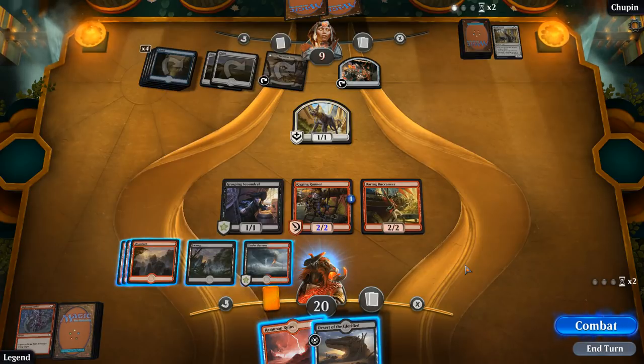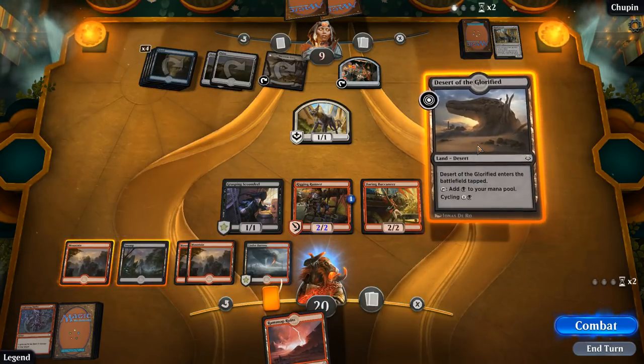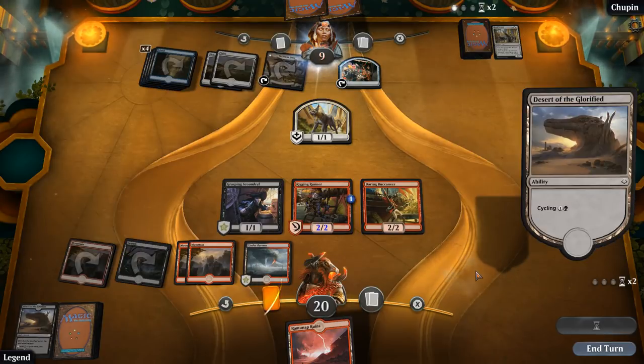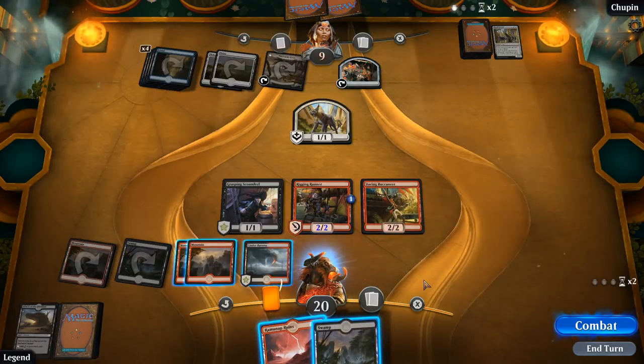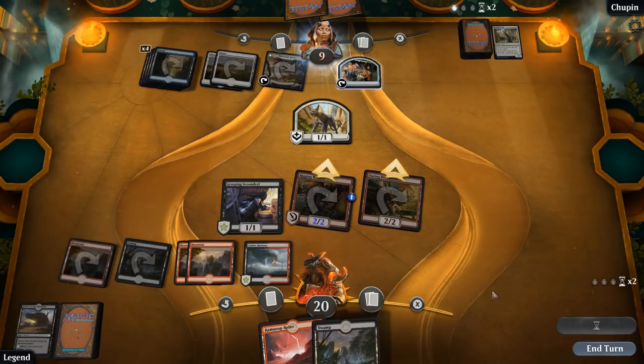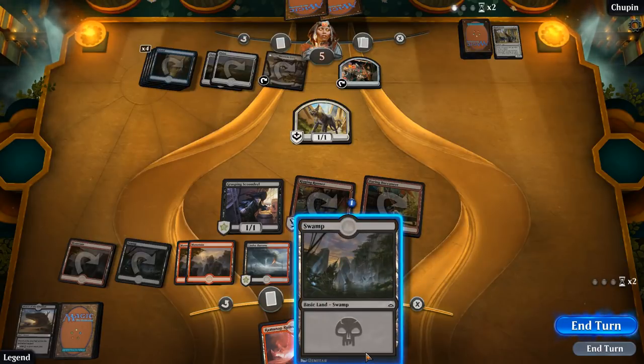That's also pretty effective — opponent is now back up to nine. Kind of got punished there for not playing out the Ramina Ruins. Can attack for four, and the question is do we play out the desert or do we cycle it — I think we cycle this actually since we can find some pretty good ones off the top. Opponent has a one-mana card — is it a Slash of Talents or just a cycling card? Alright, they take it. I'm still not going to play out the Ramina Ruins.